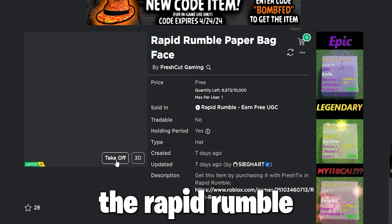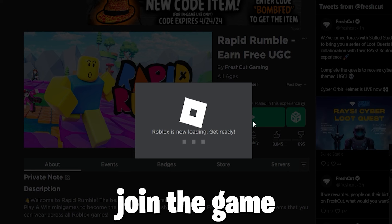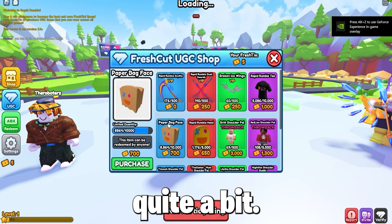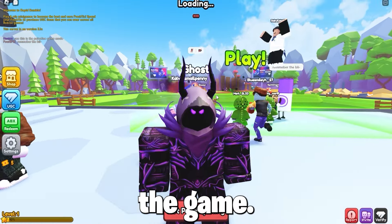Now to get the item the Rapid Rumble Paper Bag Face, which also has 10,000 stock, you must join the game Rapid Rumble Earn Free UGC, and wait for the game to load, then find the free UGC items. You get quite a few, but you need currency, which you can get while in game and playing.